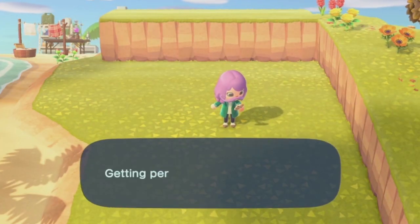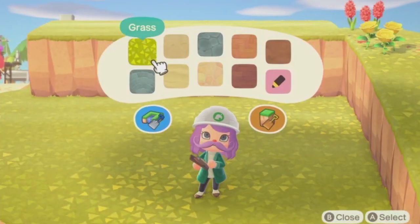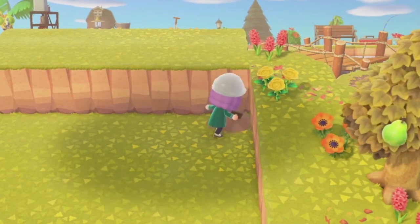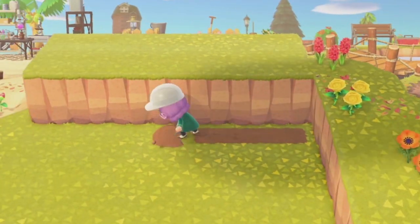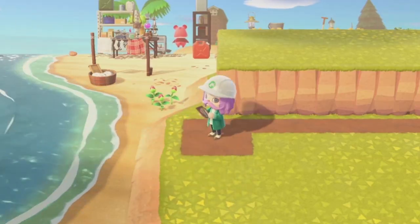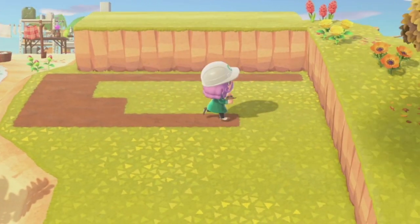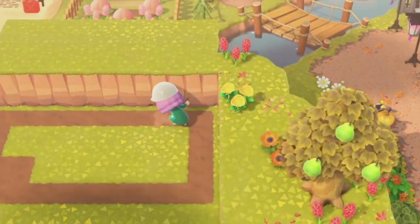That was an unexpected turn of events that I'm hoping you enjoy, because this is all I have, folks. The first thing you're going to want to do — I am using the dark dirt path — and I'm going to be sketching out a plot of land that is eight tiles wide with this.